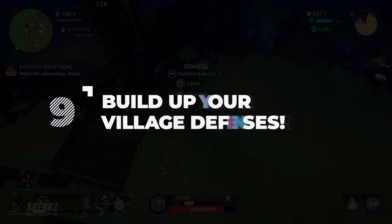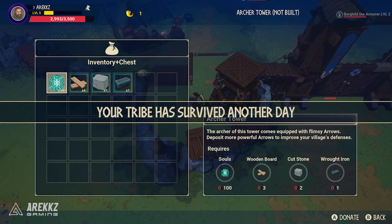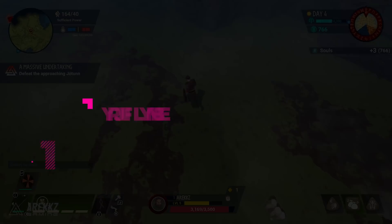While it might not seem as glamorous as upgrading vendors to buy cool stuff, upgrading your village defenses is incredibly important. Having gates you can close will stop hell-things from walking in during the night and will slow them down massively. Having archer towers helps with anything that makes it past your gates, and in general having a line of defense between the enemies and your tree is key to survival. These walls and defenses can also be upgraded, so continue to spend souls to make them stronger.